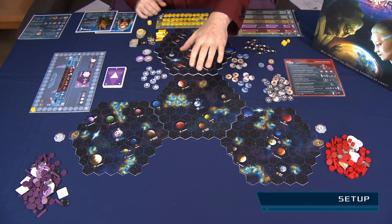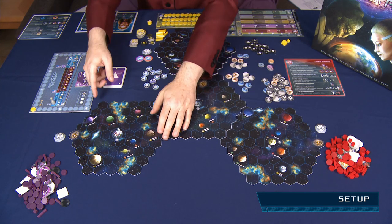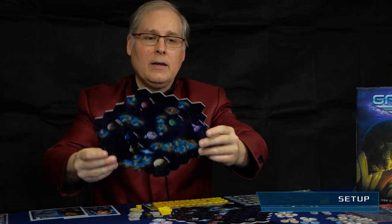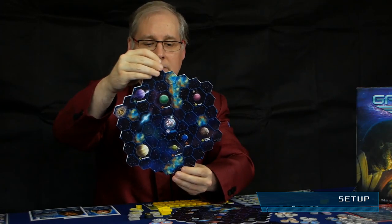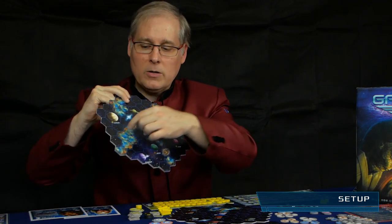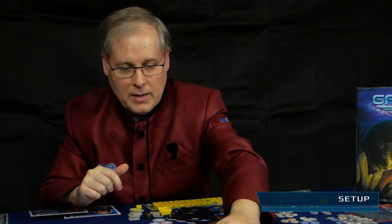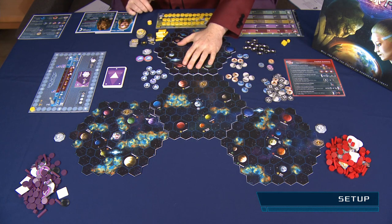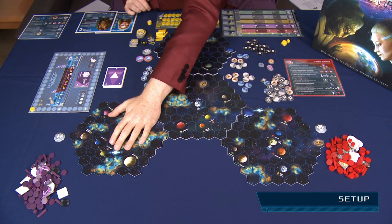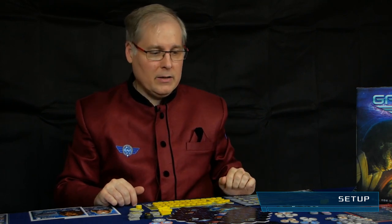Then you need to set up the board. Take one of the sector tiles and put it in the middle of the board. Each sector tile has two sides: an A side and a B side. The B side usually has more nebula hexes than the A side. Place one sector tile for each player in the game next to the central sector. If you're playing with more than three players, check the configuration in the rulebook.